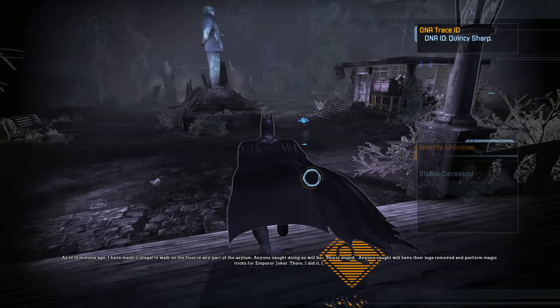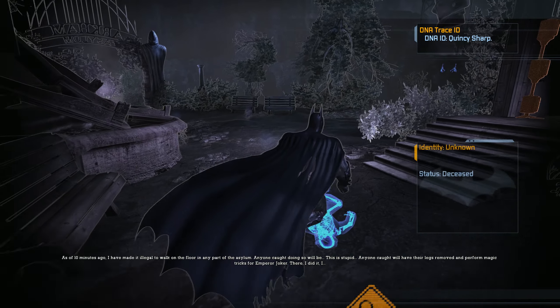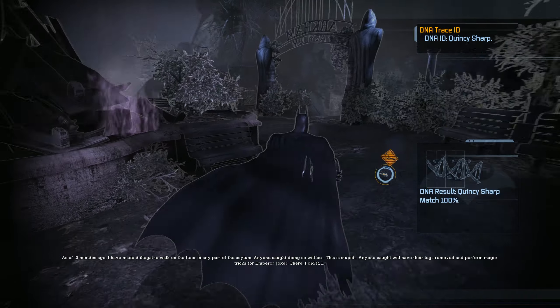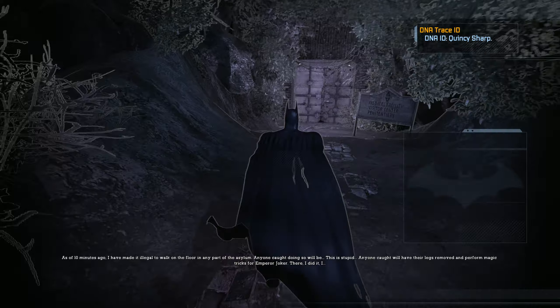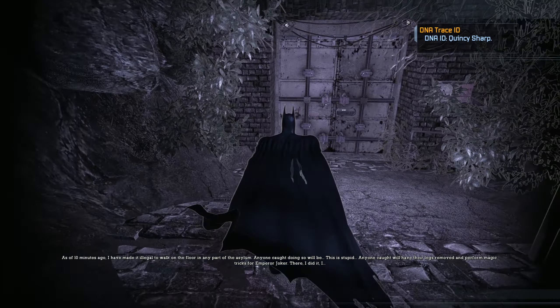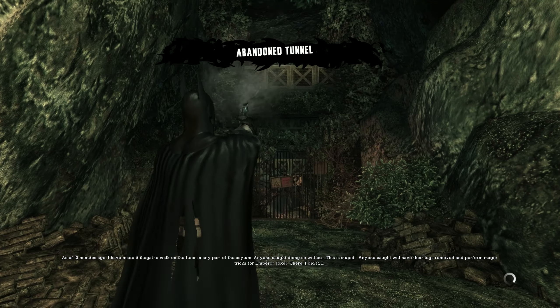As of ten minutes ago, I have made it illegal to walk on the floor in any part of the asylum. Anyone caught will have their legs removed, and we'll have magic tricks for — abandon tunnel.